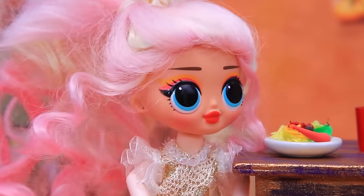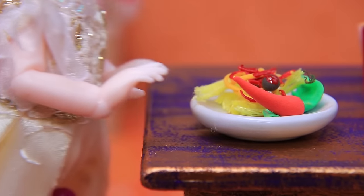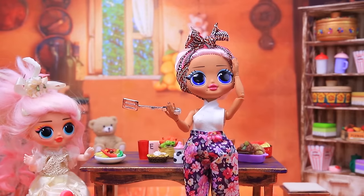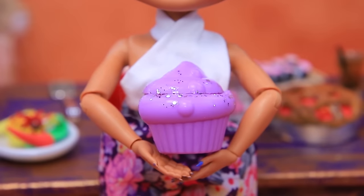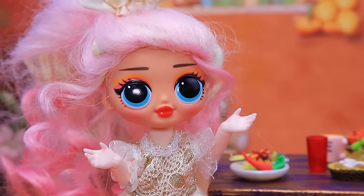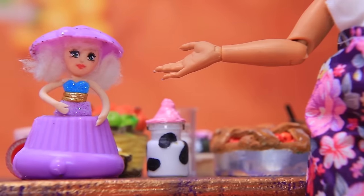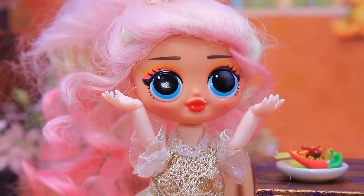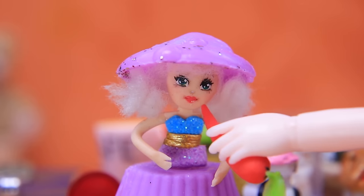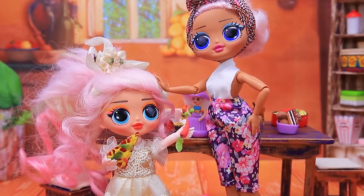Lunch time — this little girl is fussy and doesn't want to eat! Mom gives her a big cupcake. What's this? Open it first! Turns out there's a cupcake doll inside. The little girl loves the toy and can't wait to feed her — she even ate a little bit herself! I'm happy that you're finally eating!